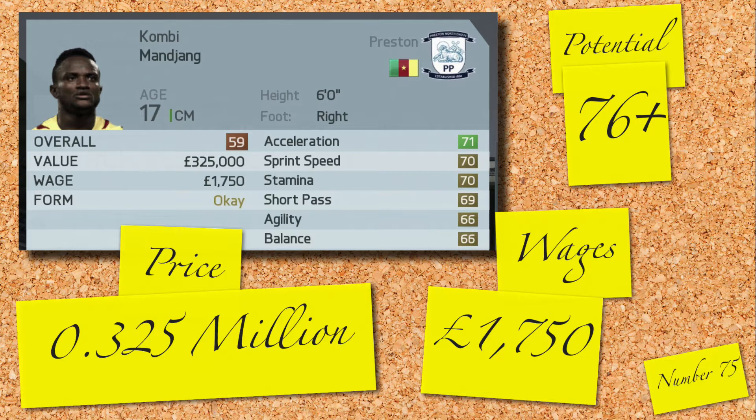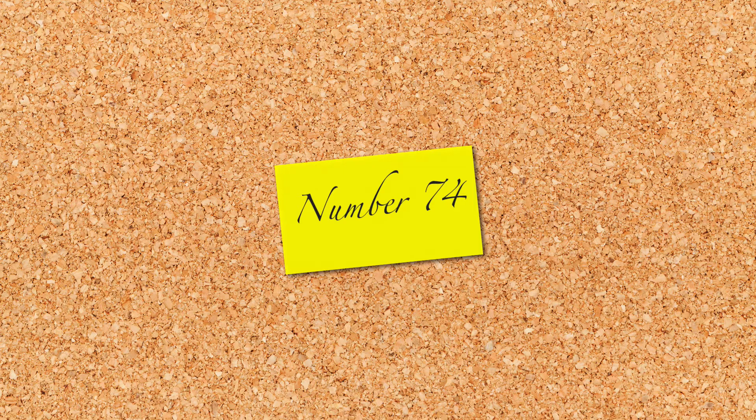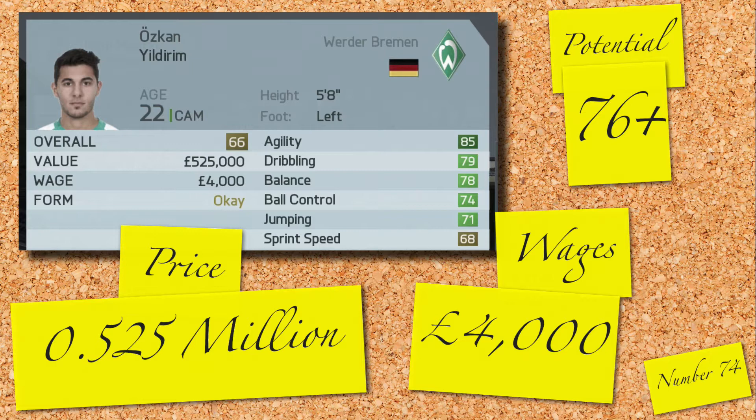Got a very cheap German CAM — Oskern Yildrim. One of the oldest players to have appeared in the countdown so far at 22 years old, 66 rated and valued at 0.525 million. He's valued this low because of the fairly high wage of 4,000 a week. He looks to have great dribbling stats and has a potential of 76.